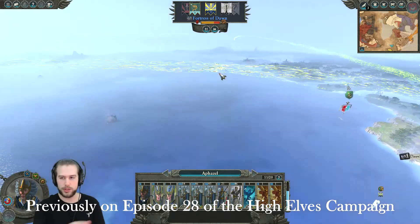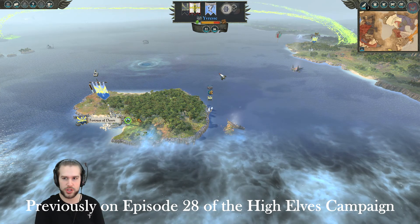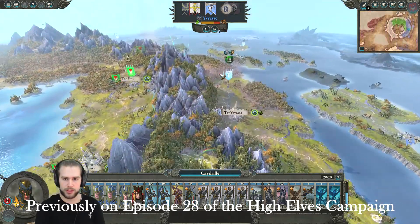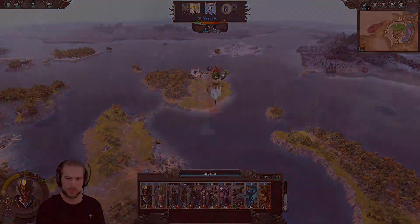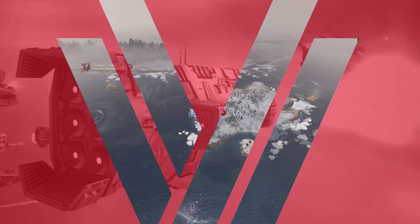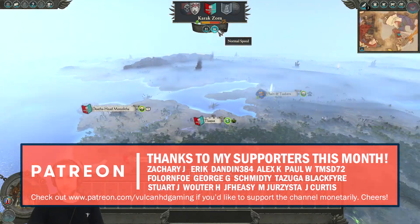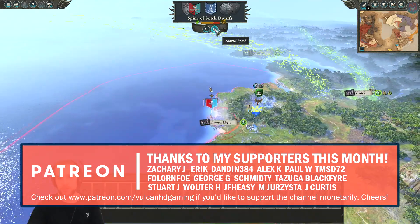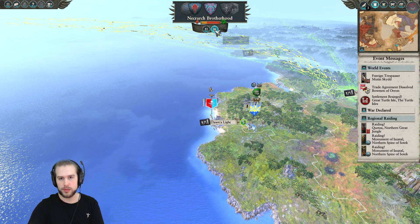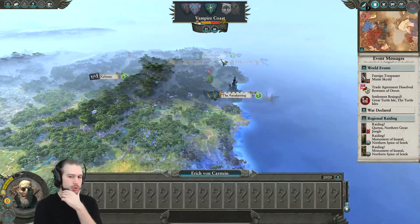We need to slow things down. I'm not quite sure what's going on with that Skaven intervention — I think there's two there. This is going to be hard. I think they're going for the Sentinels of Zeti. Skip through Karak Zorn. We'll slow things down as we get towards the end, because this will show off all of the movements for the chaos and so on.